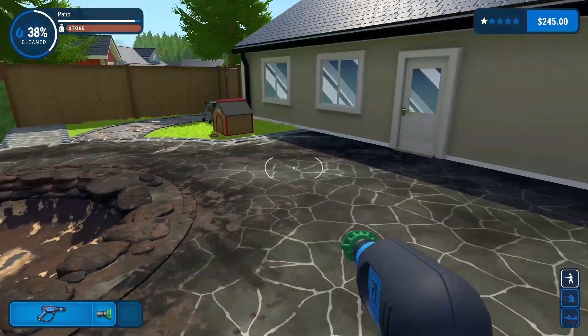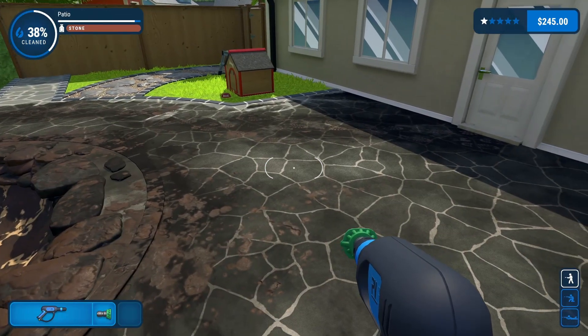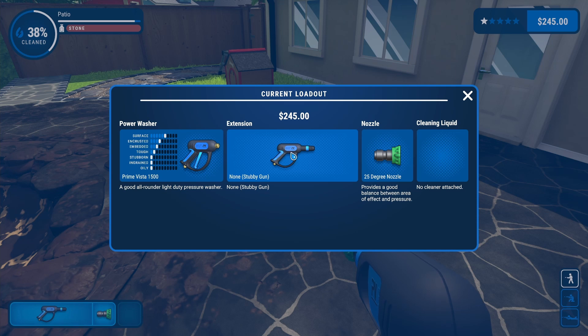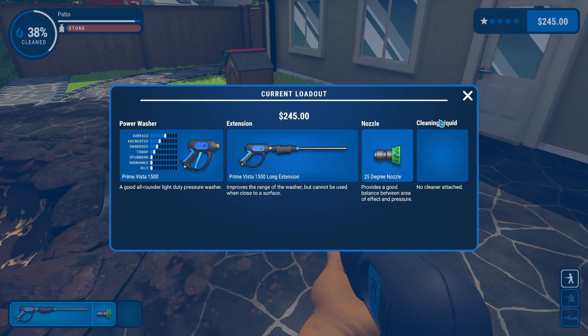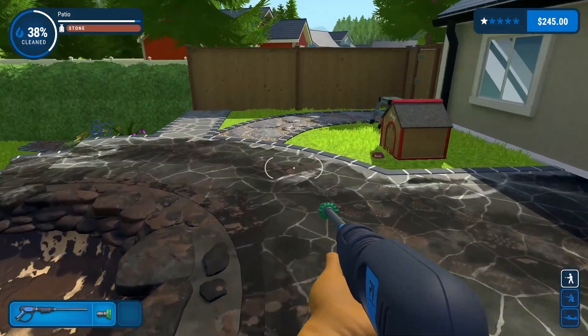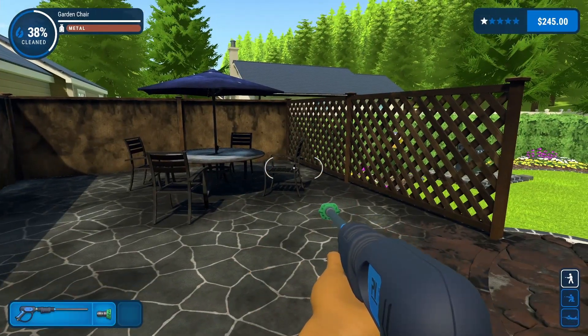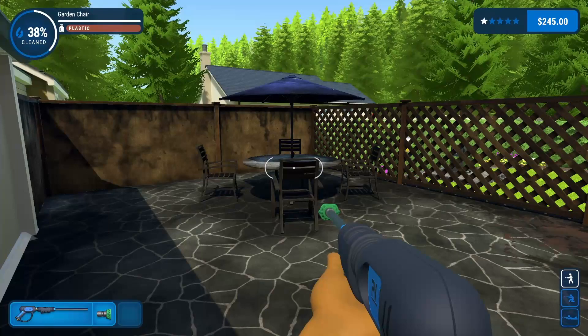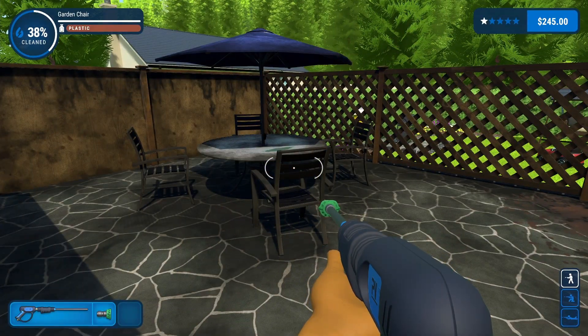Before I go on, I remembered last time I had an extension I bought - actually I bought it in the episode before the last one and I didn't use it. Let's equip it - there we go. Now this will probably help a little bit; I don't have to stand quite so close to stuff. Let's start with the patio furniture - it's probably going to be the worst thing to do.